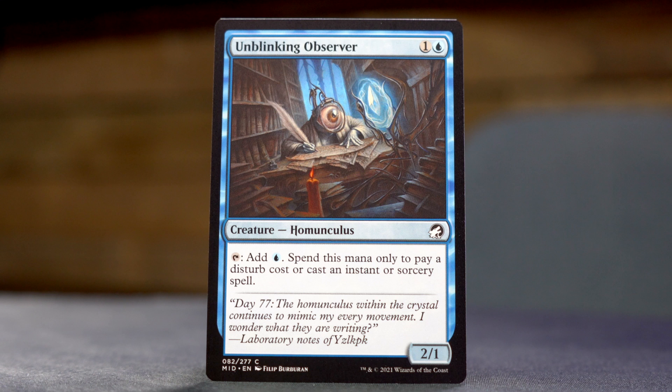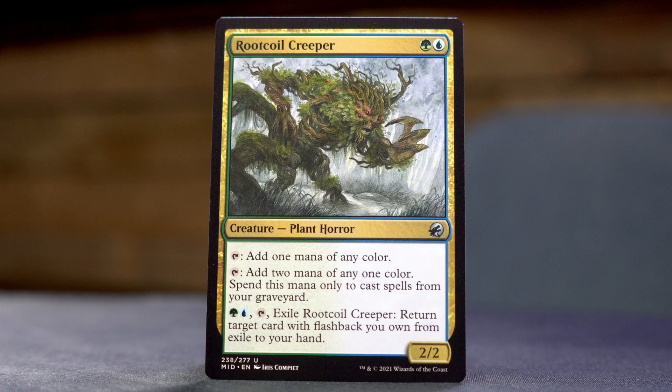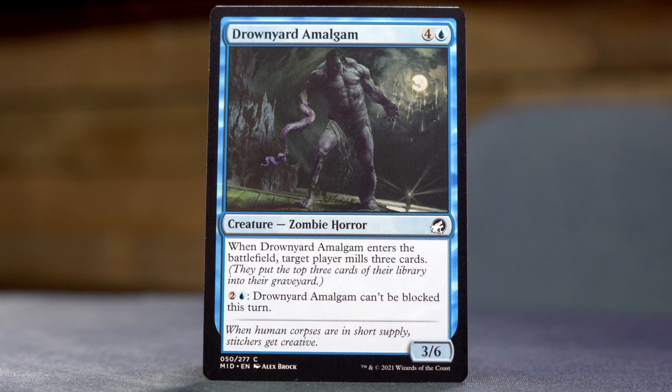Another Geist Wave. Unblinking Observer — one and a blue for a 2/1 homunculus. Tap to add blue, spend this mana only to pay a disturb cost or cast an instant or sorcery spell. Root Coil Creeper — green blue for a 2/2 plant horror. Tap to add one mana of any color, or tap to add two mana of any color spent only to cast spells from your graveyard. For green, blue, and tapping, exile Root Coil Creeper and return target card with flashback you own from exile to your hand. Another Revenge of the Drowned. Another Locked in the Cemetery. Drownyard Amalgam — four and a blue for a 3/6 zombie horror. When it enters the battlefield, target player mills three cards, and for two and a blue it can't be blocked this turn.